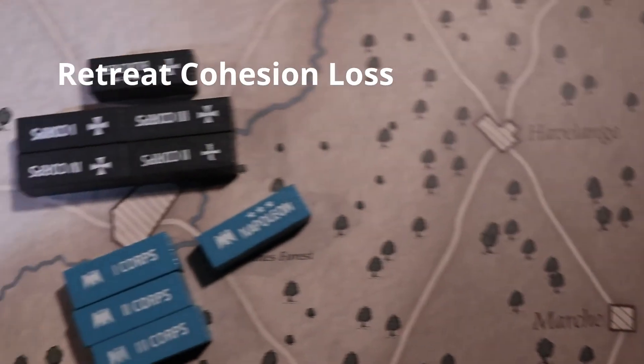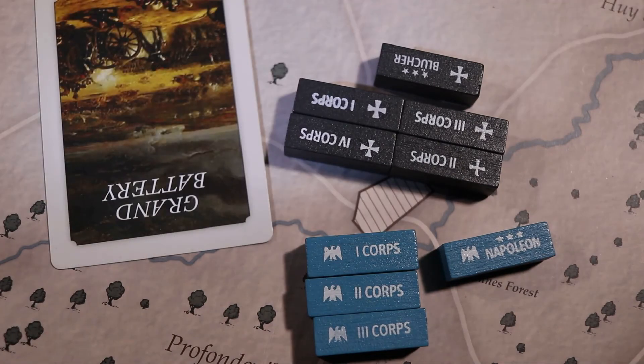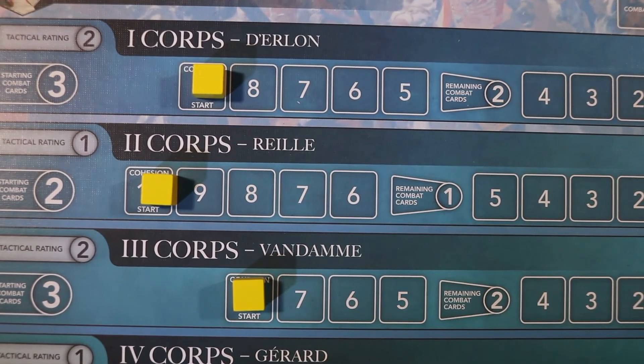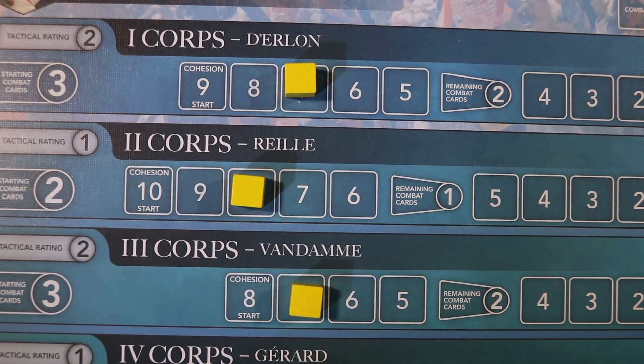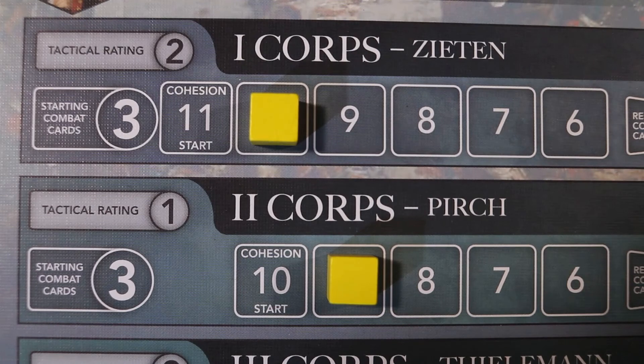In this example, the French player has three corps and Napoleon present in the battle location. However, they have lost in five rounds of combat to an unmatched Grand Battery card. The French player must expend five losses to his forces because the combat went five rounds. The French distribute two losses to one corps, two losses to another corps, and one loss to the final corps. They must now retreat along with Napoleon one location. This results in another cohesion loss for each corps during the retreat. The Allied player suffers two cohesion losses, which occurs because the winning side must suffer half, rounded down, the losses of the losing side.